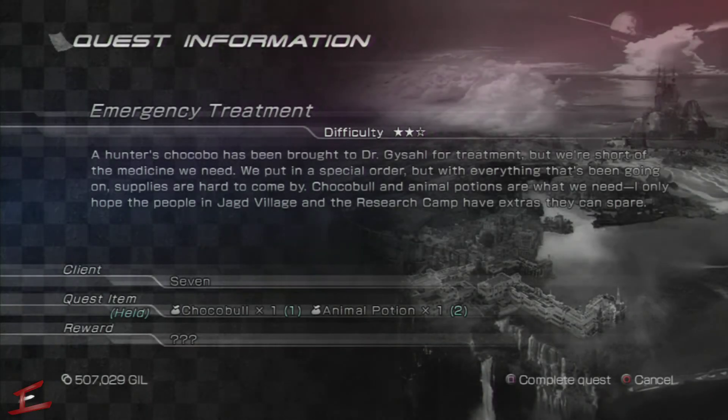Hello everyone and welcome to Erebus Gaming. We've got some more Lightning Returns here for you. This is another canvas of prayers in the Wildlands, and this one is Emergency Treatment.